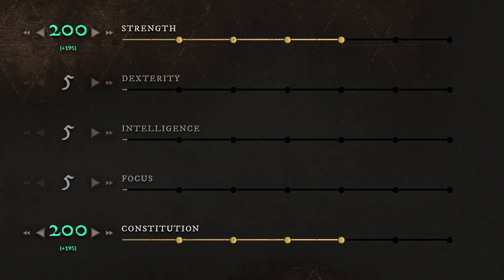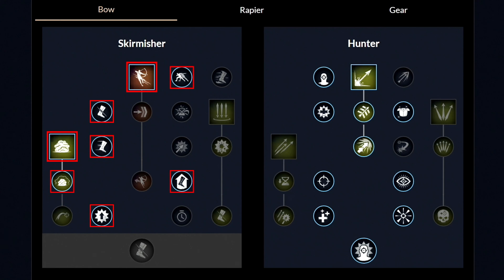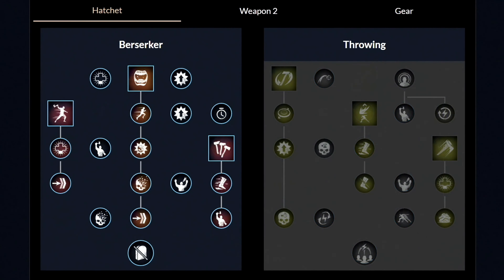Moving to the last build: the bow and hatchet. Get your dexterity to 200 first, then 50 points in constitution, then keep putting everything into dexterity. Around level 60 you should have 300 dexterity and 100 constitution. For gear, go light category — medium chest piece and the rest light equipment. Now for the bow weapon masteries.